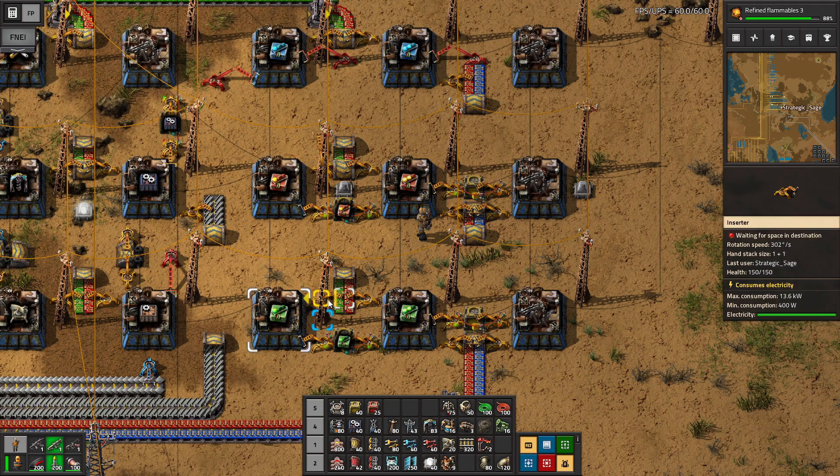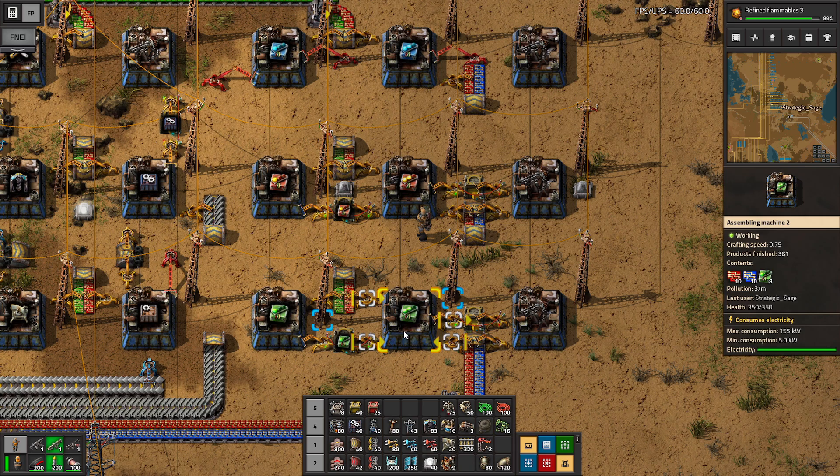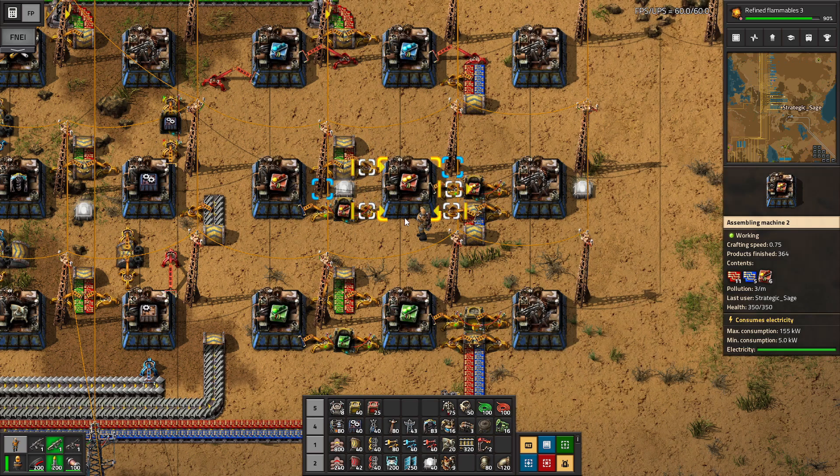I'm going to use tier-two efficiency modules just in the pump jacks, and in the few places where I'm already using productivity modules: definitely research labs — always want to hit that, very much worth the investment. I'm going to be putting them in the sulfuric acid, in my nuclear setup in the centrifuges, and in the processing units too, although you could argue the pollution impact makes it not really worth it.